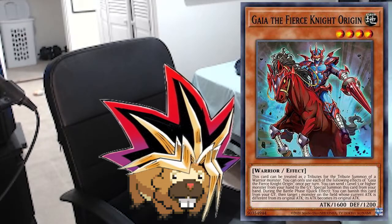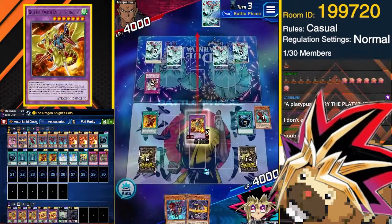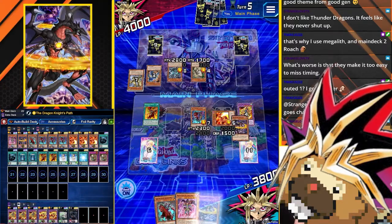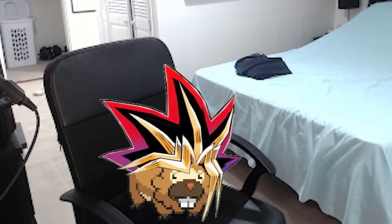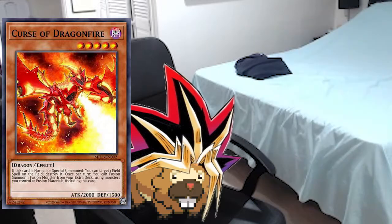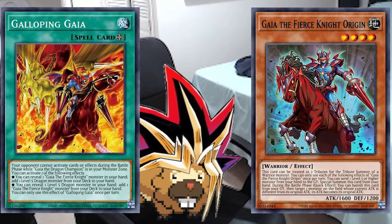Gaia the Fierce Knight Origin can be special summoned by discarding a level 5 or higher monster, and it can be counted as one tribute for a warrior monster. Its main benefit is its graveyard effect, allowing you to return any monster's attack back to its original attack during either player's battle phase. If your Gaia the Magical Knight of Dragons used its pop effect and reduced its attack to zero, you could return its attack back to 2600 and proceed to attack. You could special summon Origin by discarding Curse of Dragonfire, then normal summon Gaia the Magical Knight by tributing that Origin to make your standard combo. Gaia the Fierce Knight Origin is another nice one-off you can search off the field spell, and it's also useful to search when you need to go for an OTK alongside your fusion.